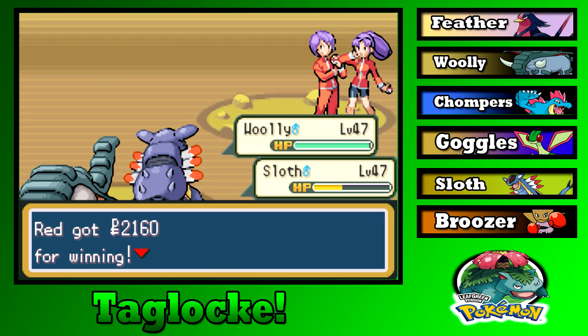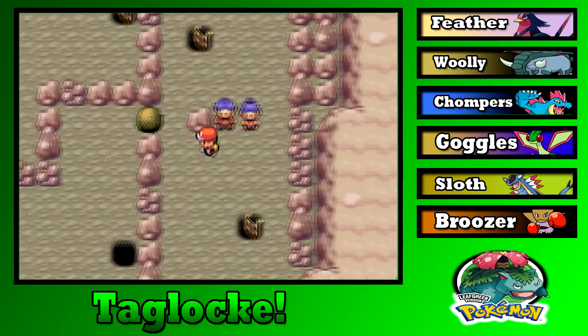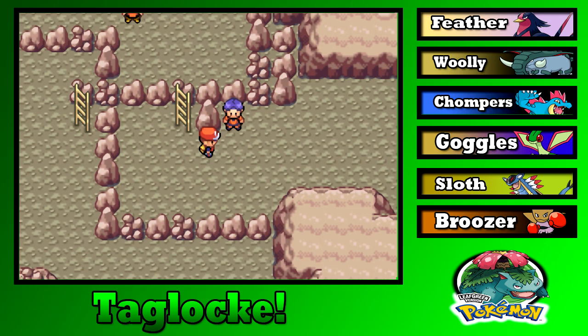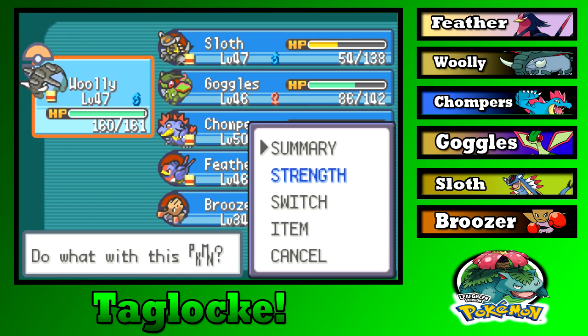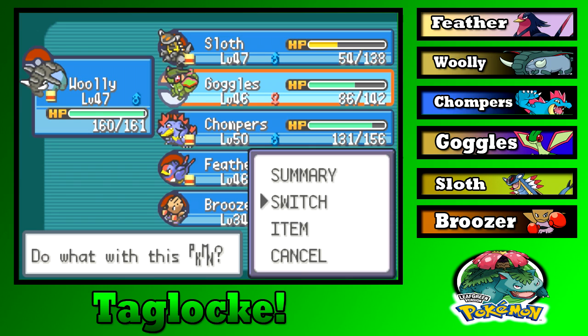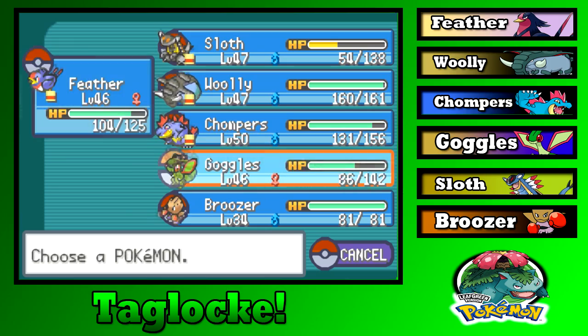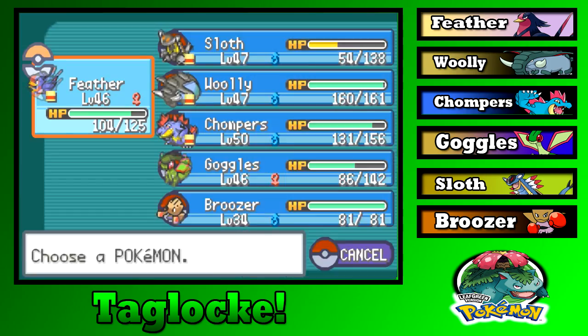This is ludicrous — this can't be. Oh, is this the end? This is the exit right here, isn't it? Goggles, you're at half health. Feather can do this, I hope. You should be proud of yourself.